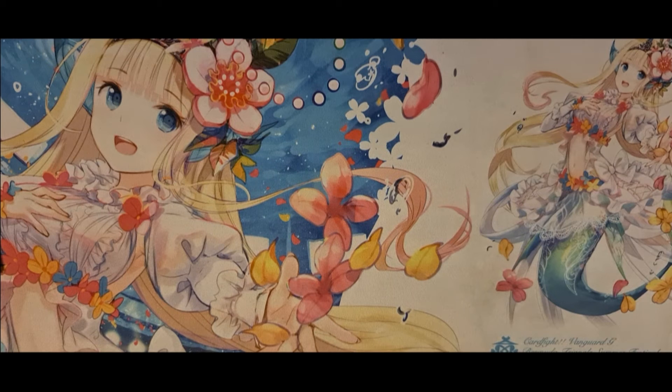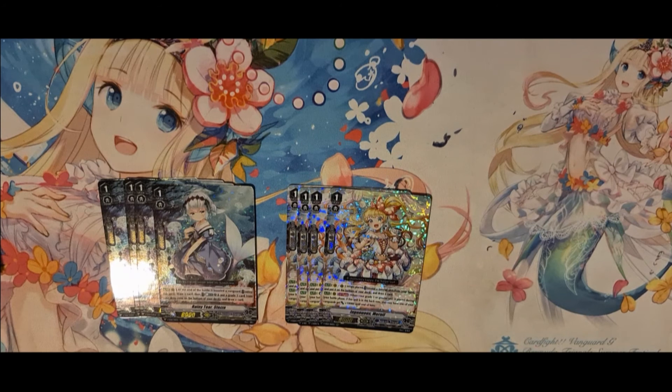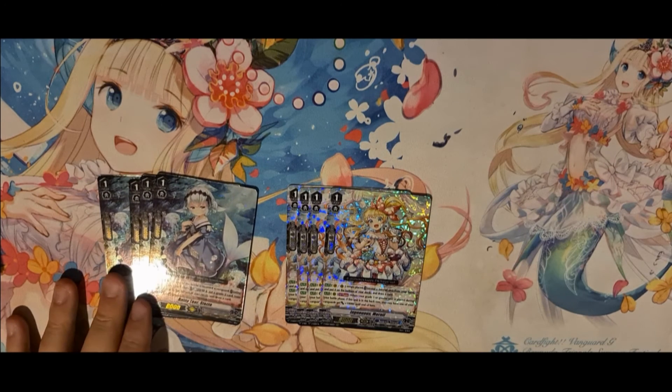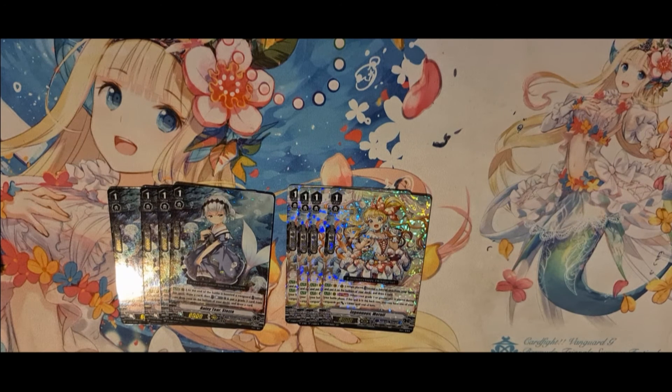Now I'll just go over some options that you can run thanks to Clan Selection 2. First option we have is Stezza and Meneal. Stezza — after you boosted a Vanguard, you just retire to draw 1, and then you can CB and top-deck the same, just any grade 3 actually. That's pretty good. The only issue is it does use CB, and you already have some fair CB issues in this deck, so you run it if you really need draw, but I don't even think you need to draw that badly since everything just passes as an attack. But it is a nice option.